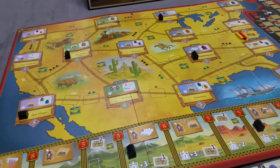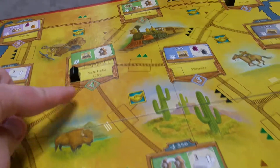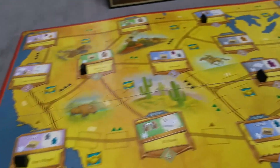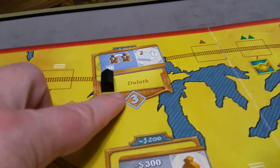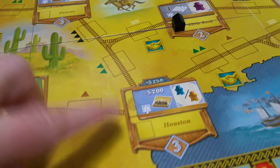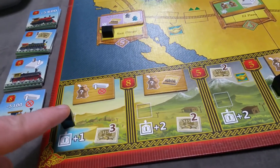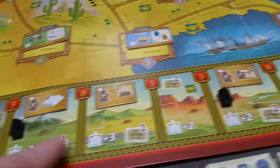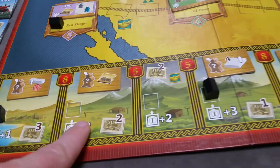If you're playing with less than four players, you'll use a non-player color to block some of the first station bonuses. In a two-player game, put one on San Diego, Salt Lake City, Duluth, and Little Rock. In a three-player game, put one on San Francisco, Bismarck, and Houston. For the deal track, in a two-player game put a blocker on the first, fourth, and seventh spots; in a three-player game, on the second and fifth spots.